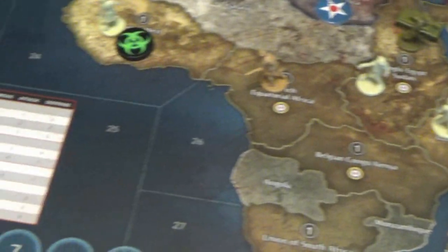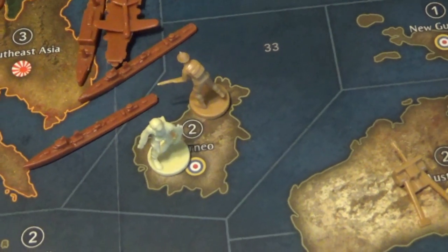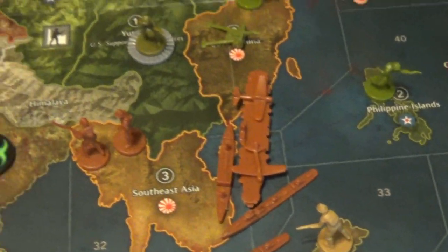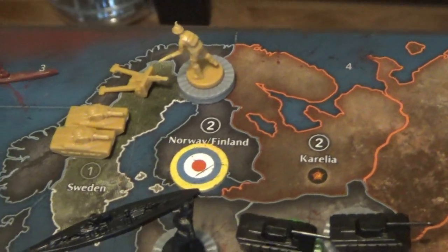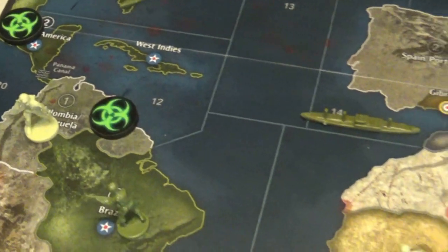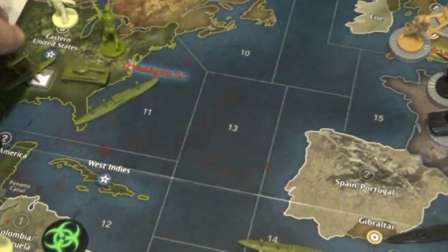These zombie territories will be tough to take from them, especially if you don't put money into transports. Japan is not going to be putting money into transports right now — they've got to take care of the American fleet. The British killed a couple of zombies in Norway and Finland and didn't lose anybody. America saw a zombie appear, but they did an air dots attack and missed.